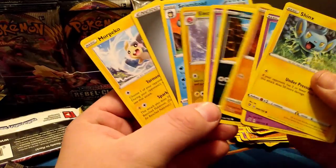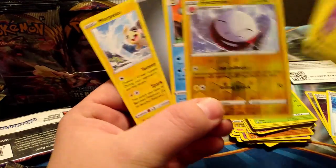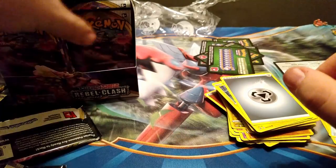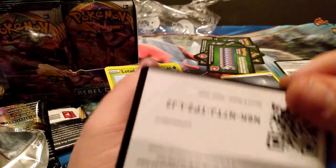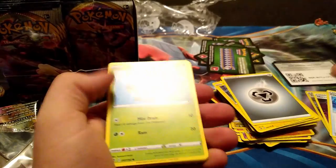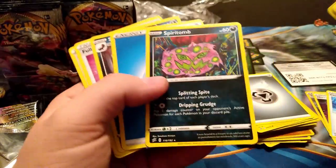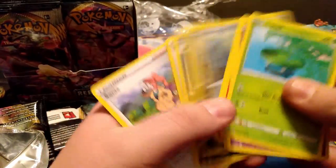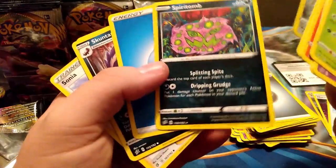The rare is Seismitoad, and then we got an Electrode reverse — not a particularly good one. Out of a box you're supposed to average like seven to eight hits, so we'll see. Going to give you all this code. We got a Spiritomb and a Bronzor, nothing too crazy in the uncommon slot.